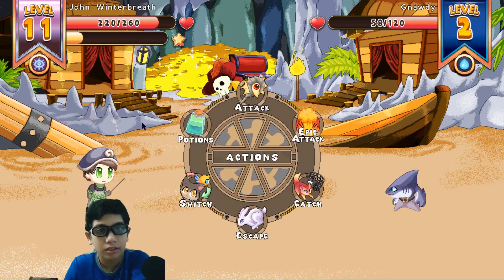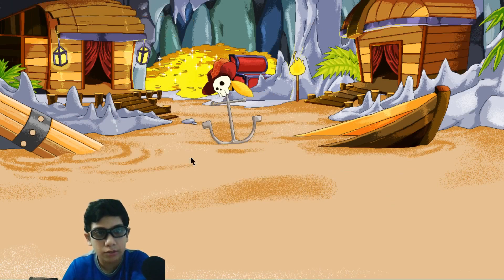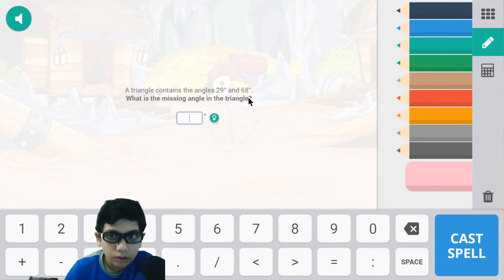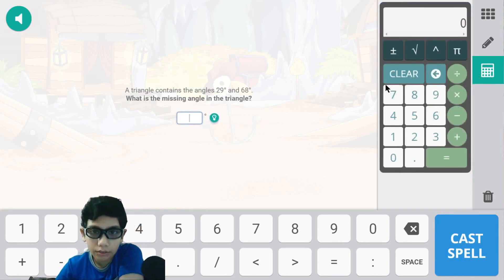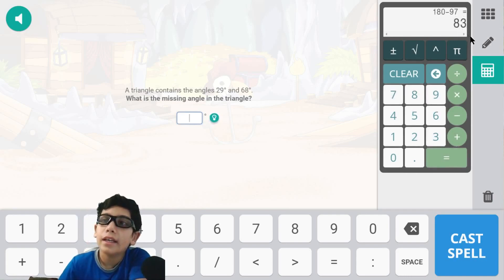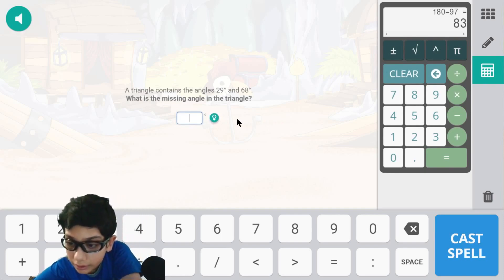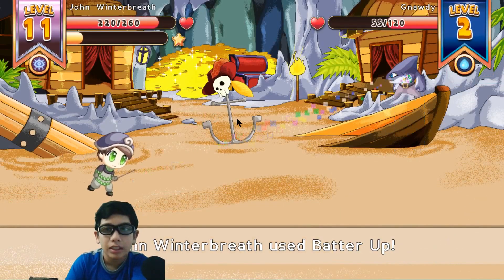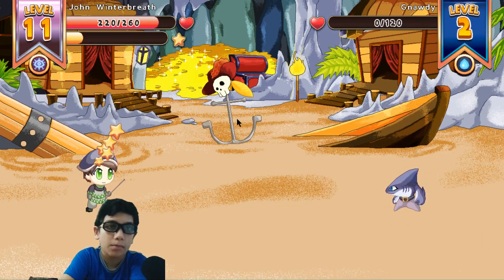Seriously, no spells? That's not nice — no new spells, really? Okay, what is the missing angle? We have to make it equivalent to 180 degrees. So 68 plus 29 is equivalent to 97. Now 180 minus 97 is equivalent to 83 — so this angle should be 83 degrees. All the angles combined should equal 180 — that's our clue there.